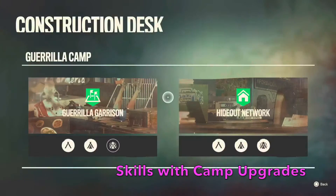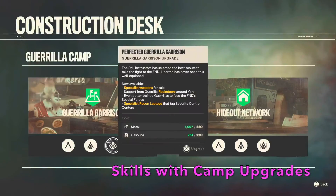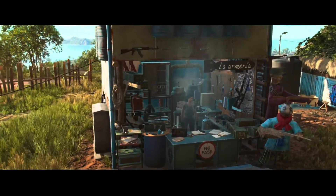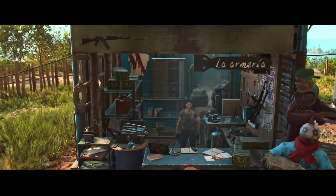You also get skills through camp upgrades — things like your wingsuit or certain buffs from cooking. Those kinds of skills are now part of camp upgrades.